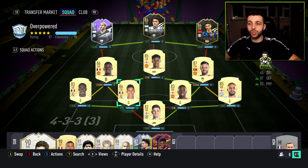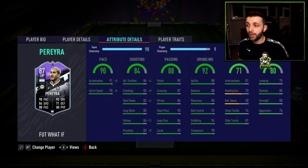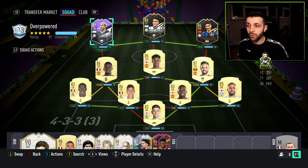This team is going to cost you about $550, maybe a little bit less on PlayStation depending on when you build it — whether it's just as the weekend league starts or at the end of weekend league. About $480 or a little bit less on Xbox. It's a very affordable, very OP team with some nice informs and What If promo players.